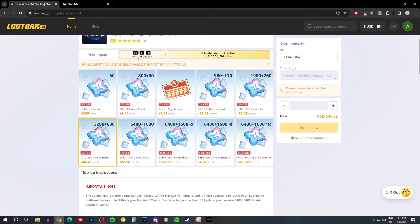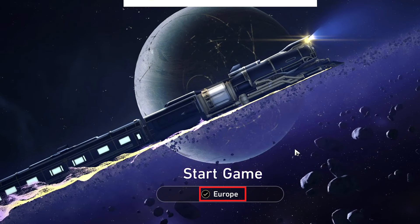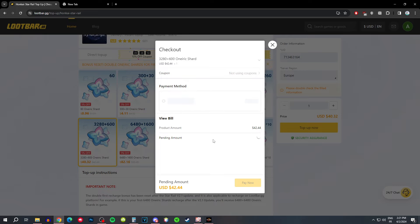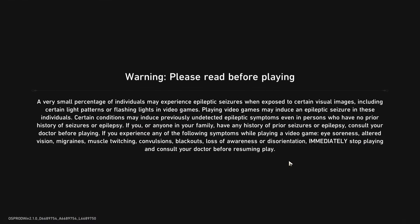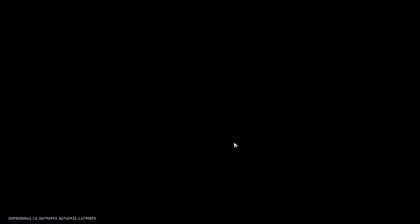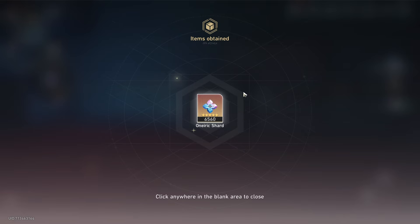Put in your user ID and the server region. Your user ID is just a number on the bottom left of your screen, and the region shows before you open your game. Make sure to double check those because that's very important to get your shards. Then you can just click top up now, enter your payment method and information, and you're done. It took around 10 minutes for me, and then when you open the game you get the shards. Click the link in the comments to recharge now.